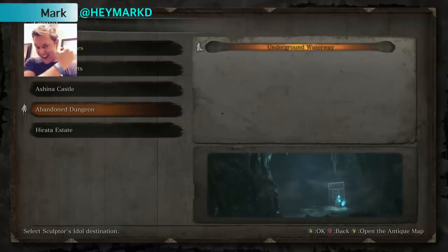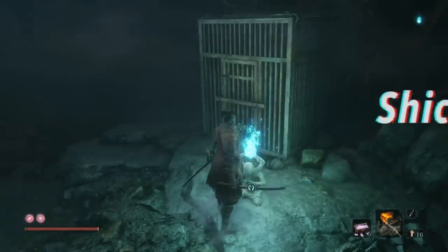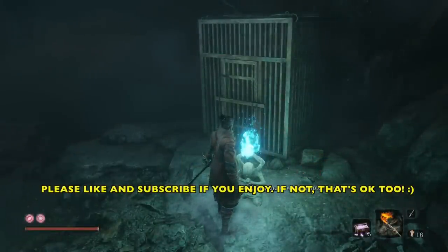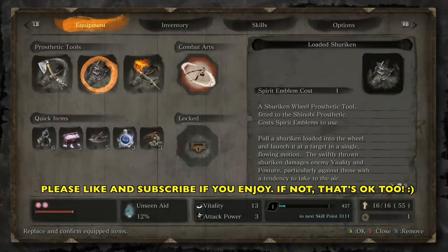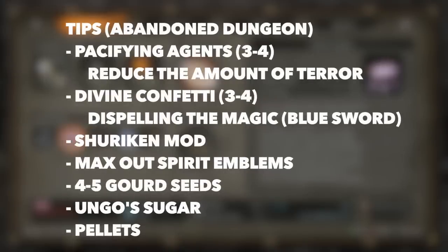What's up, Shinobis? Mark here, and we are working on the Shishimen Warrior in the Abandoned Dungeon. I hope I'm saying that right. So for this fight, you want to have your Shuriken and 3-4 Pacifying Agents. Those are going to help us with reducing the amount of terror.